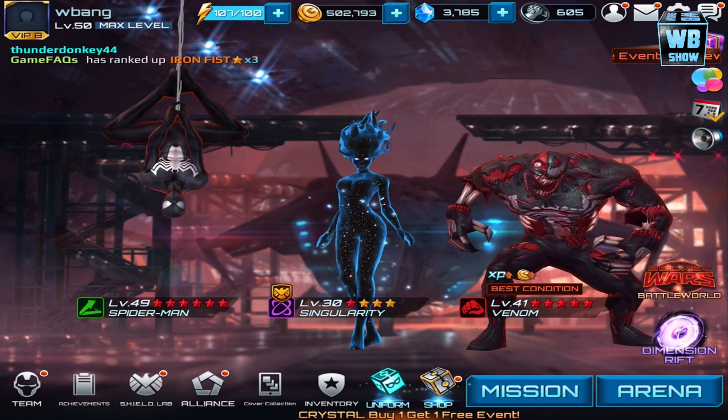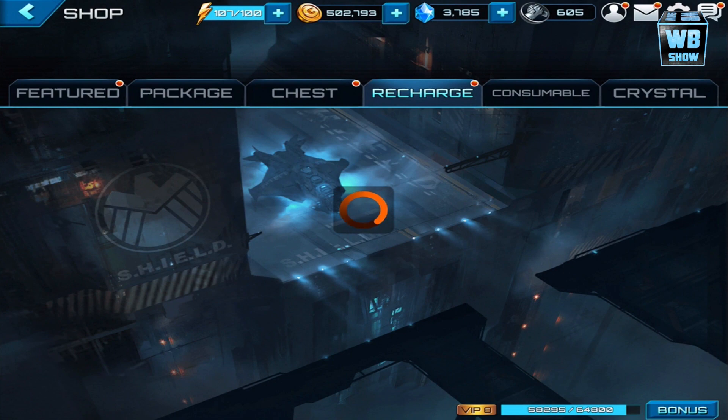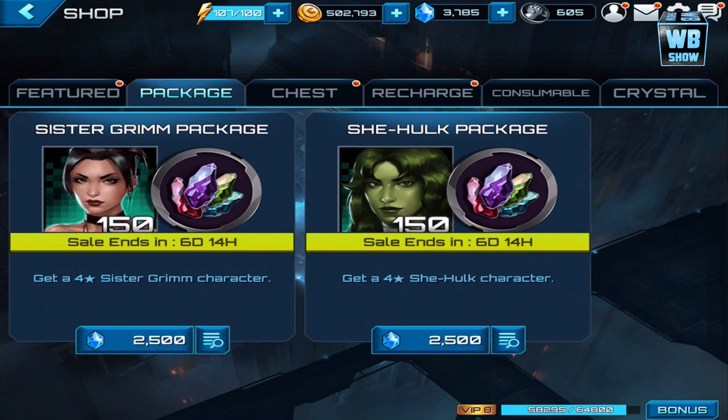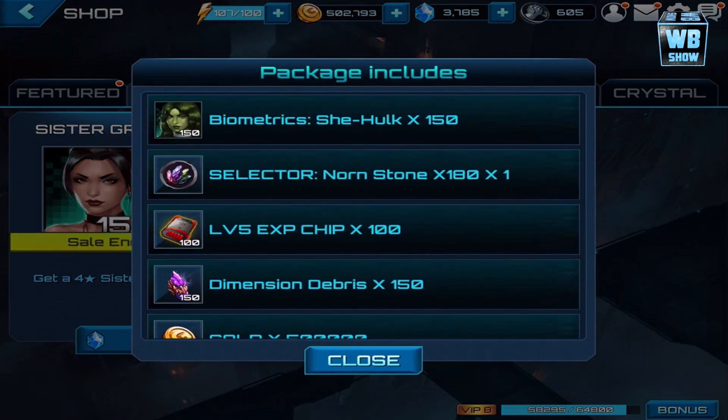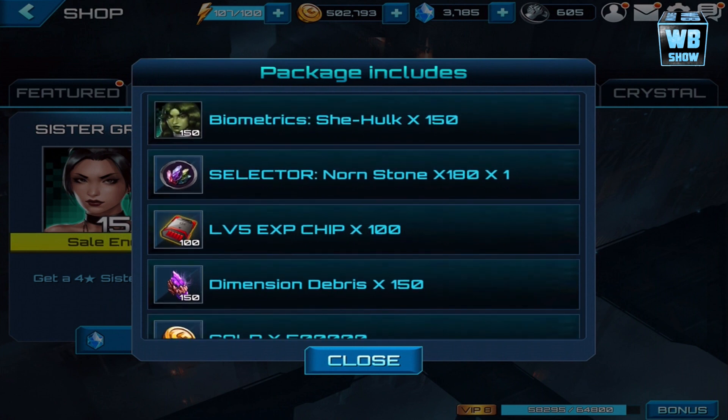We're going into the shop and what I want to pick up — I'm almost out of crystals — but I do want to pick up She-Hulk. As you can see, we can get her directly into four-star. The great thing about these packages is they come with a lot of gold, so if you're low on gold there's gold here, plus 150 She-Hulk biometrics and a Nornstone selector.